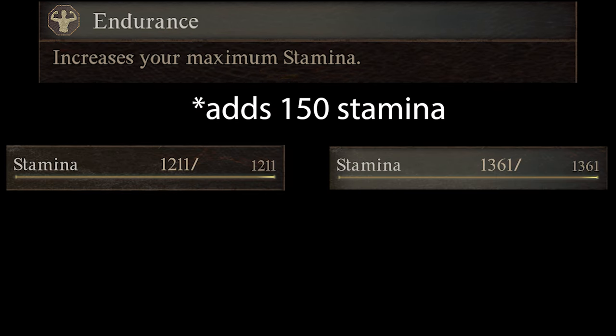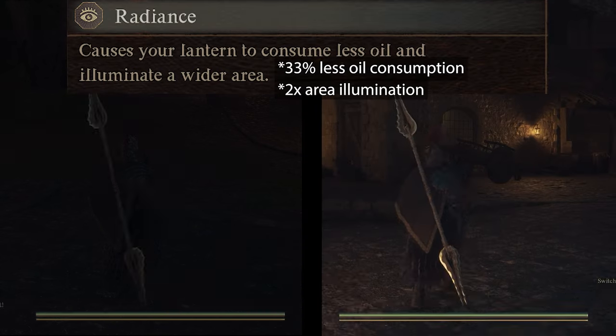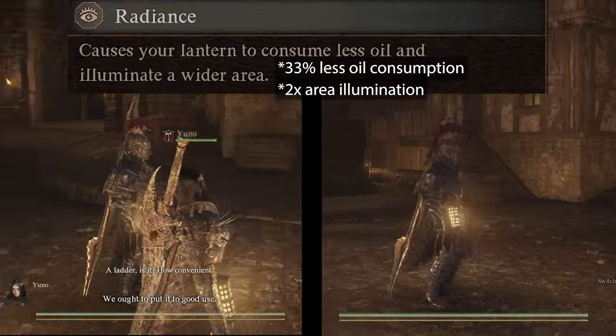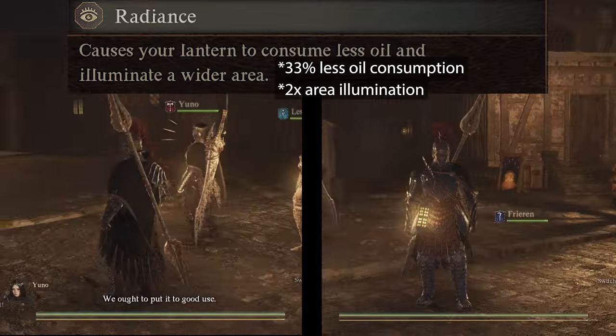At rank 4 we unlock Endurance. Endurance is very simple — it adds 150 extra stamina. At rank 6, archers unlock Radiance. Radiance doubles the illumination area and reduces oil consumption by 33%. In my entire playthrough I've had to refill my lantern less than 5 or 6 times, but the extra illumination is nice if you're taking screenshots.